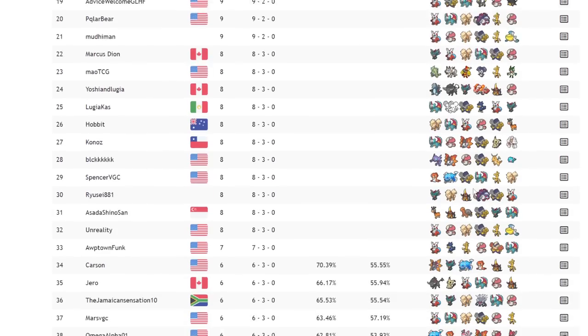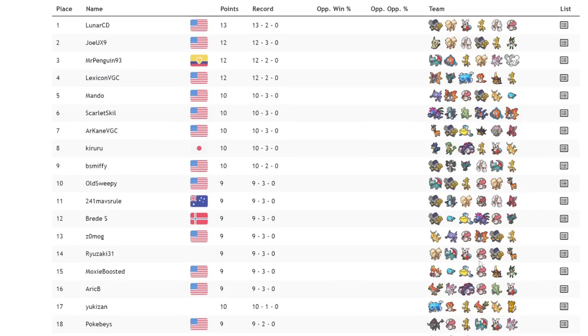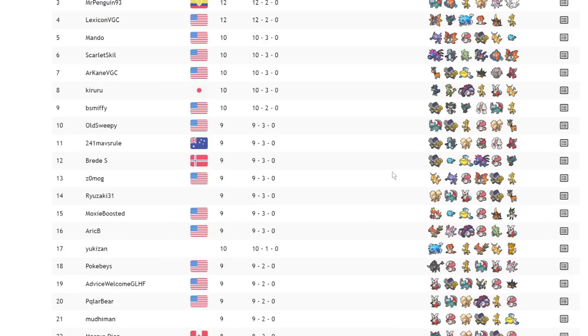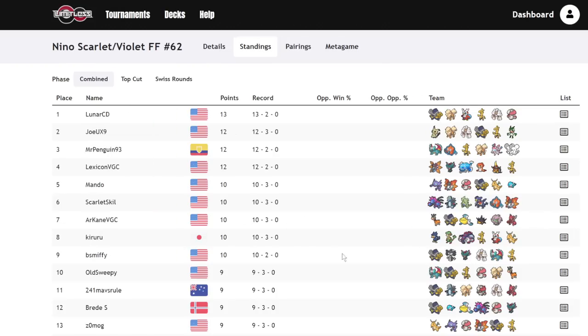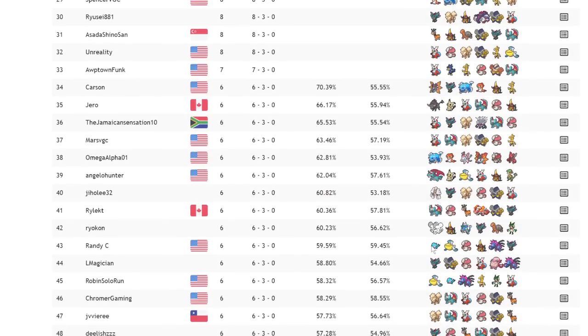Other things I noticed: some Pokemon are falling off from Series 1. Murkrow is the biggest loser here because we now have better tailwind Pokemon. We see tailwind from Iron Jugulis and, most importantly, tailwind on Roaring Moon — which I'm pretty sure all of them run. Roaring Moon is base 119 Speed, around the same speed tier as Talonflame and Kilowattrel, both of which could set up Tailwind. Kilowattrel is the main comparison since Talonflame had priority. So we now have fast Tailwind users that are also offensive, immune to Taunt, and dark types. Murkrow isn't bad — Roaring Moon is just a more offensive variant.